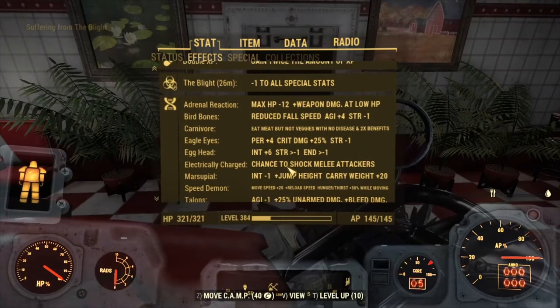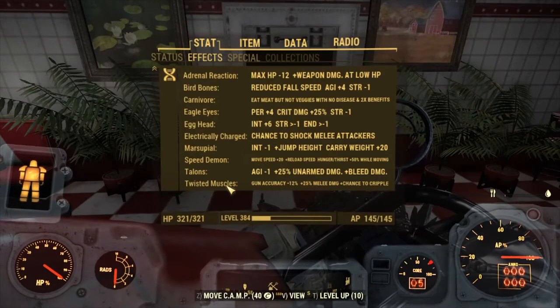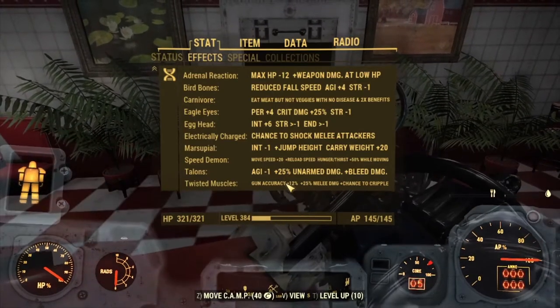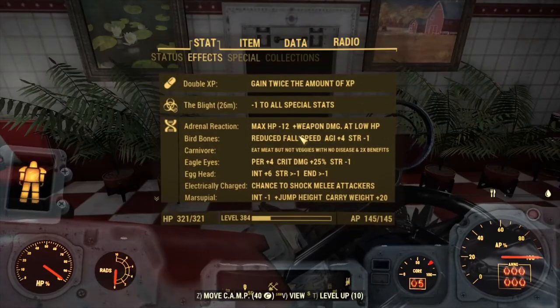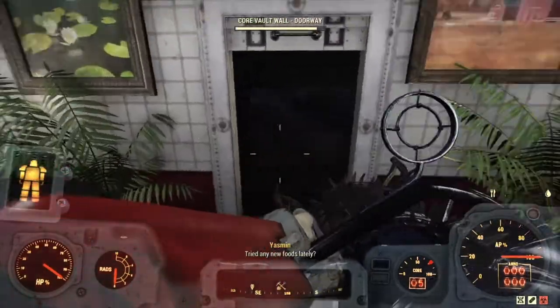Twisted Muscles also works for some reason — I'm not exactly sure why — and gives a little bit of extra damage, though it's not the full 25%. Honestly, mutations you don't really have to worry about unless you want the extra damage from Herd Mentality. With all that said and done, you'll be sitting at around 35 strength give or take.